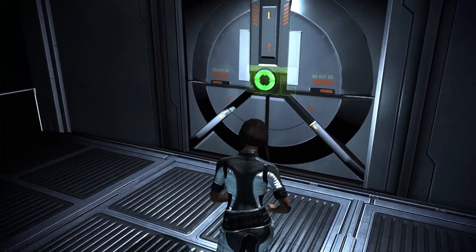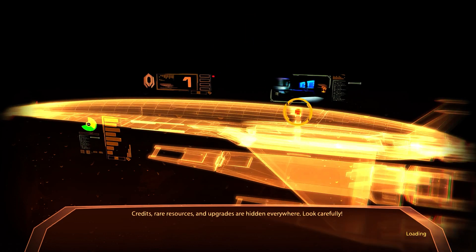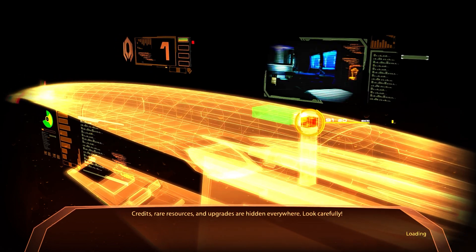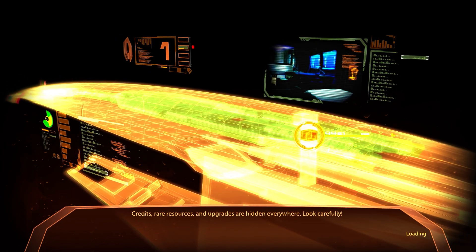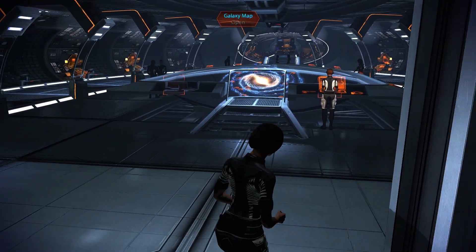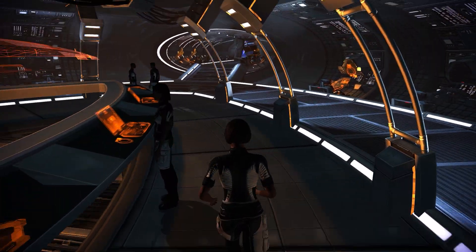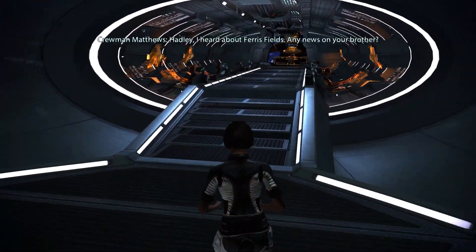First let's go to the CIC and talk to Joker, Jacob, and Mordin Solus who is in the tech lab. Then also see if we can actually upgrade a few things with the resources we've gathered and with the schematics we have. Let's run to the front of the ship and talk to Joker.